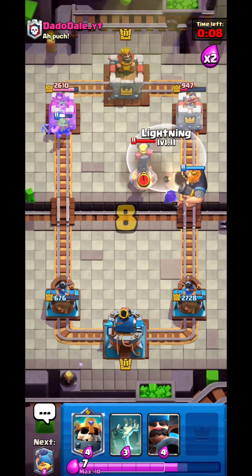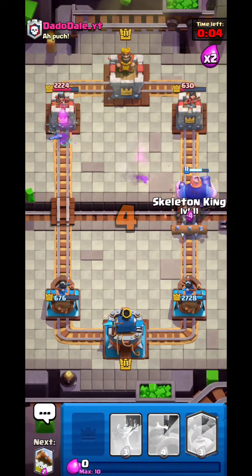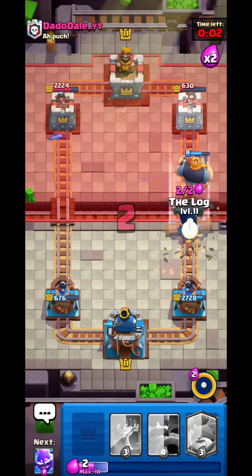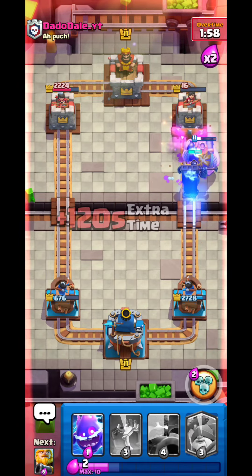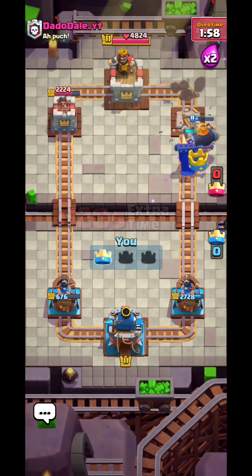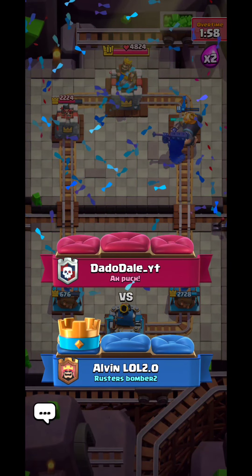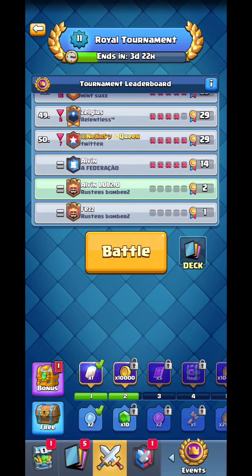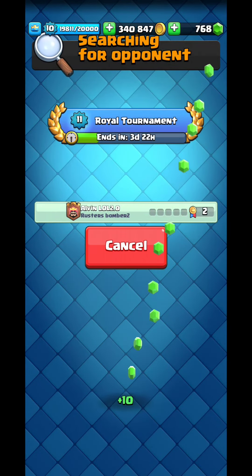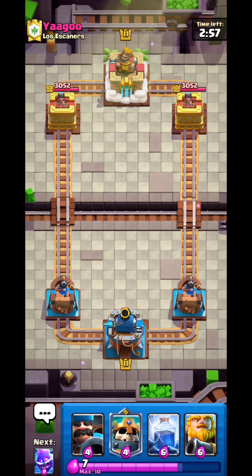I go Fisherman, he goes Princess — I lock it, then Electro Spirit into Royal Giant. He wastes a Rocket — not how you want to play this matchup, especially when you have Inferno Tower and every tool you need to counter Royal Giant. Two wins and zero losses.